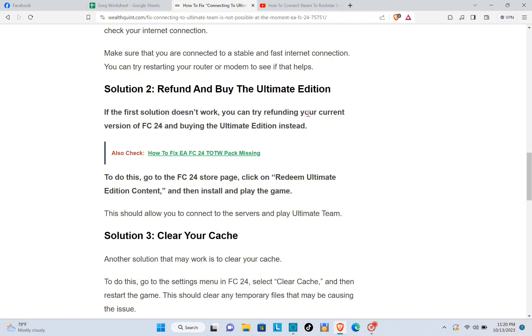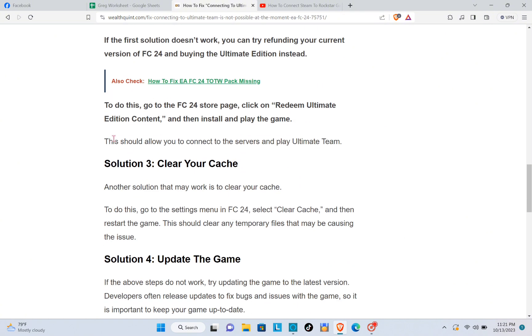The second solution is to refund and buy the Ultimate Edition. If the first solution doesn't work, you can try finding your current version of FC 24 and buying the Ultimate Edition instead. To do this, go to the FC 24 store page, click on 'Redeem Ultimate Edition Content,' and then install and play the game. This should allow you to connect to servers and play Ultimate Team.